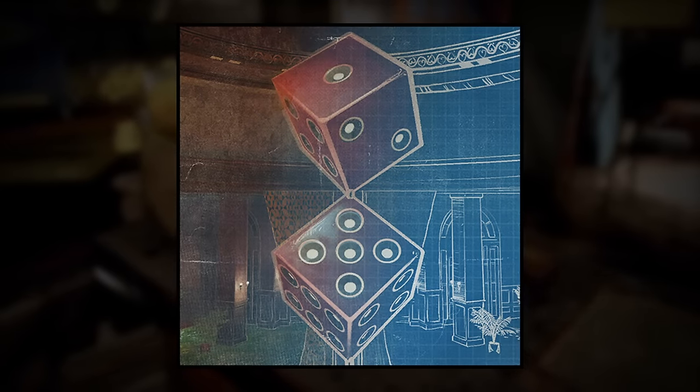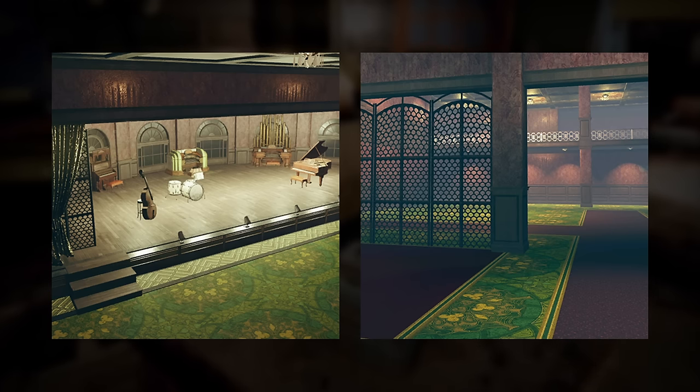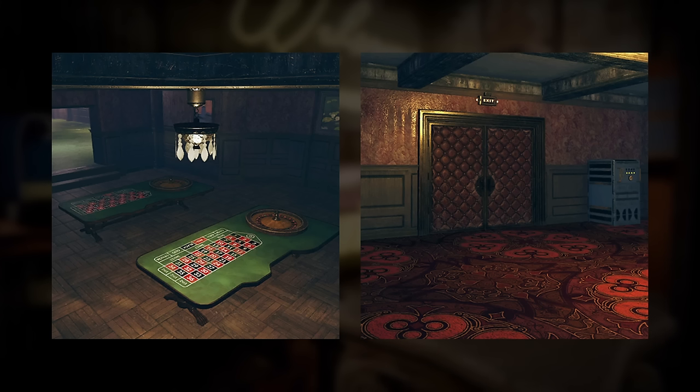With the Atlantic City theme, the High Stakes shelter is looking like a perfect recreation of the interior of the Neapolitan Casino from the mission Tax Evasion, and looks like one of the most exciting shelters to come to the game so far. Let's take a closer look.